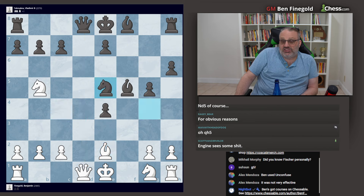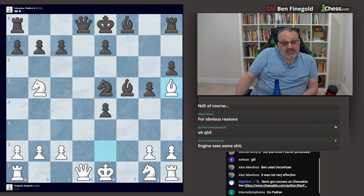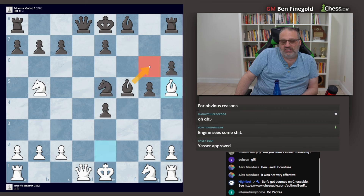That's not the losing move — he's still better. Bishop check. Now he made the losing move: knight f7. He should play bishop g6, and he's still better.